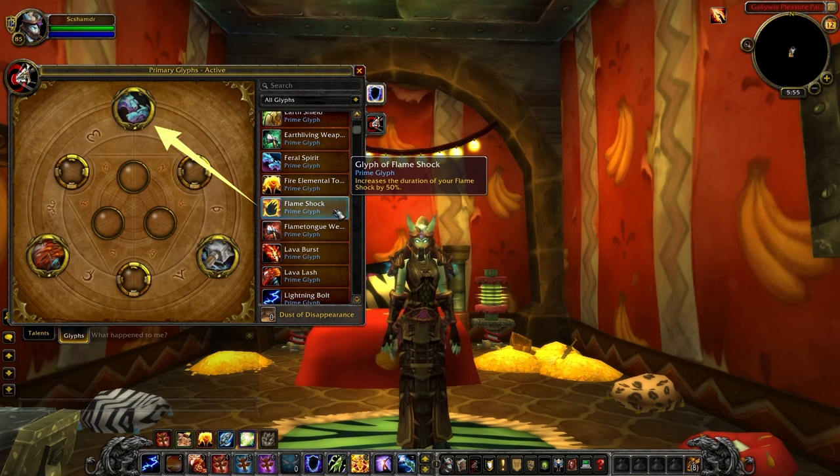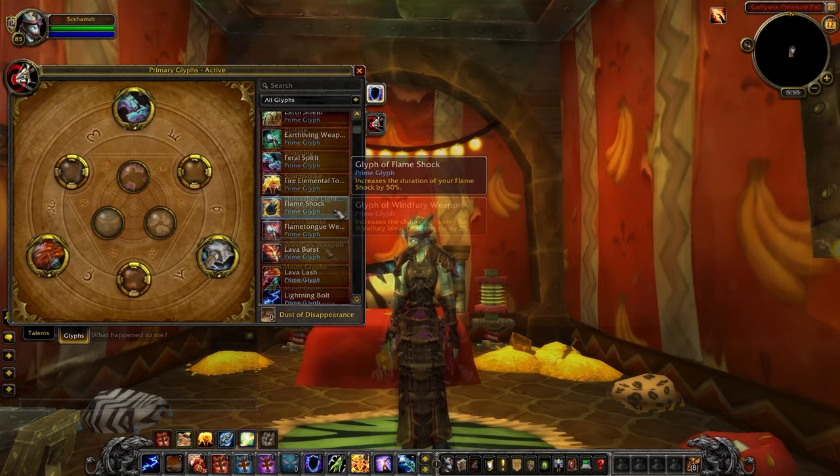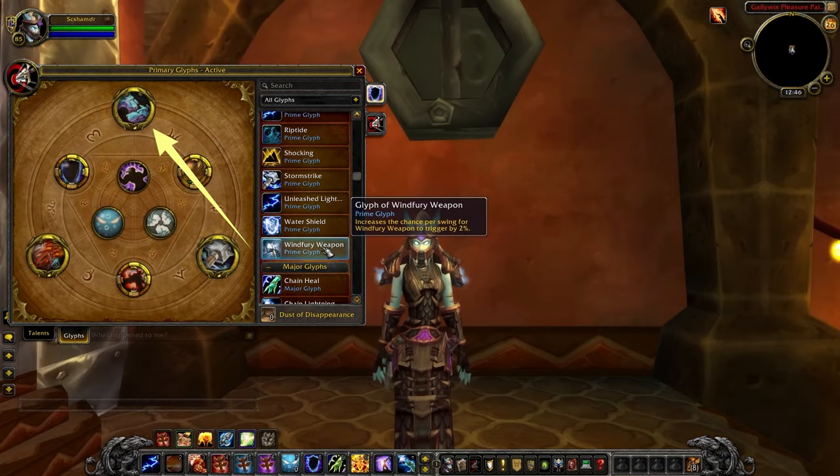If you're playing a tankier build with Toughness instead of Elemental Devastation, you might consider playing Glyph of Flameshock. This increases the duration of your Flameshock, which tends to be your highest damaging ability. You could also play Glyph of Windfury Weapon as a more defensive option, as this will give you more Maelstrom generation and thus more self-healing.